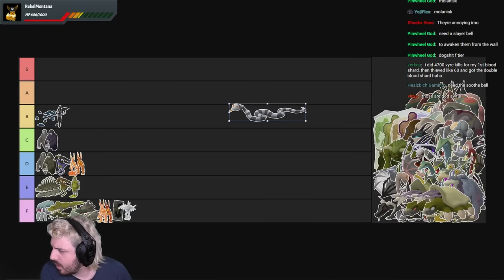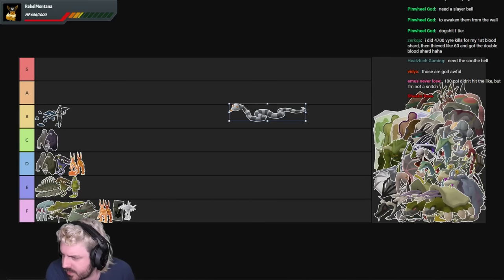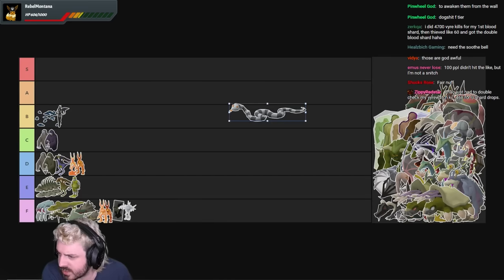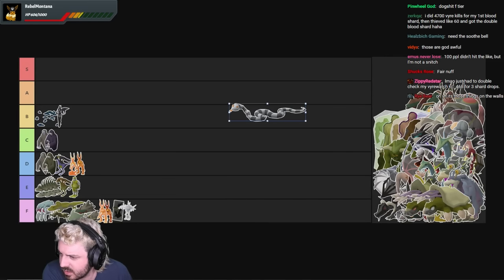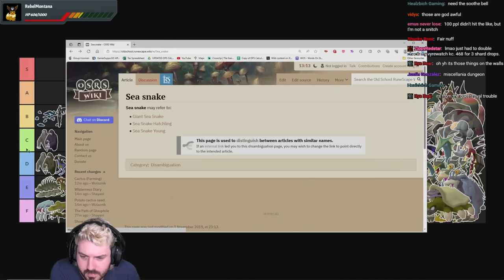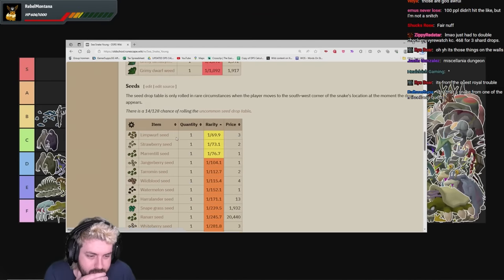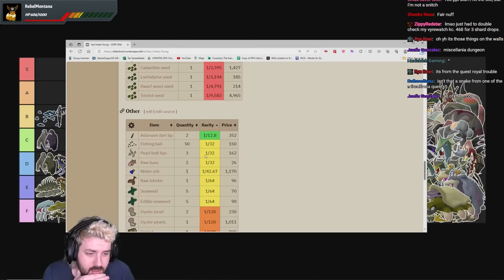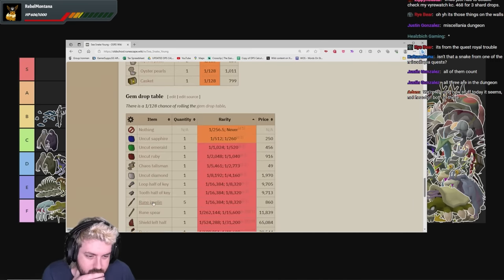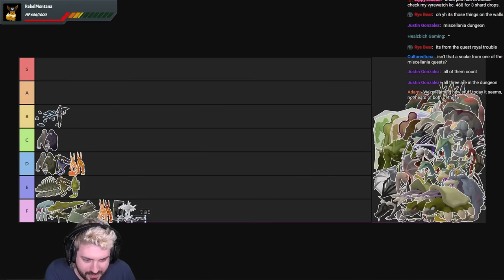There's a sea snake. This is a sea snake — specifically the sea snake young in the dungeon. Their drops include Broad Arrows, some seeds, a 1 in 9,000 chance for a Torstol seed, and Adamant dart tips. No superior. F tier, boys. More F tier garbage added to the game for no reason.